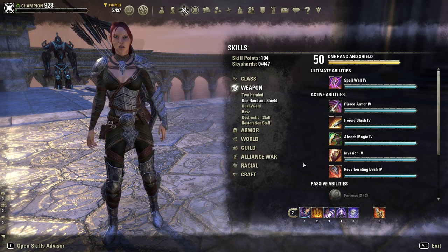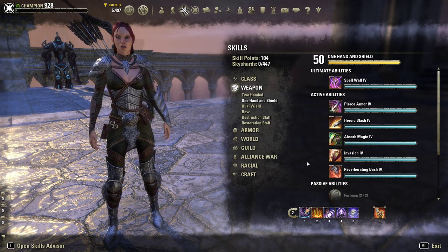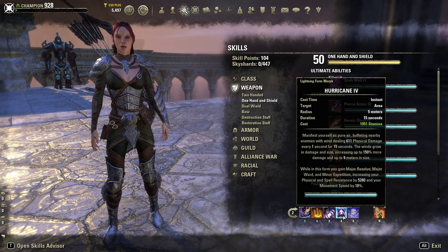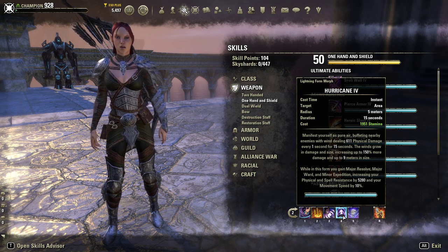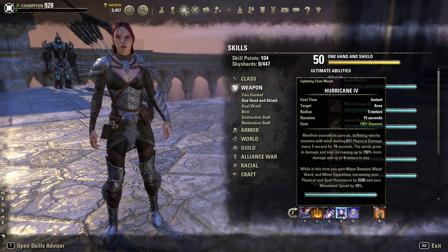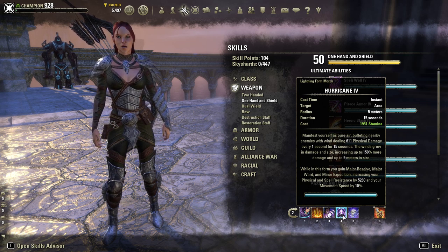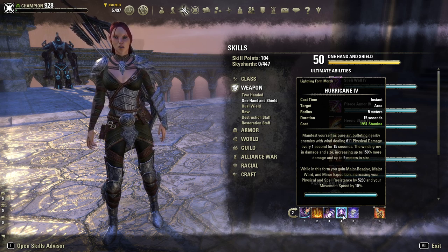The best way to absorb damage as a tank is using class buffs — every class has a buff that boosts their resistances. In this case for me it's Hurricane. Hurricane does AoE physical damage around me that grows in size and power, but it also grants me Major Resolve and Minor Expedition, giving me increased Physical and Spell Resistance by 5,380, and increased Movement Speed by 10%. That's going to be really good.